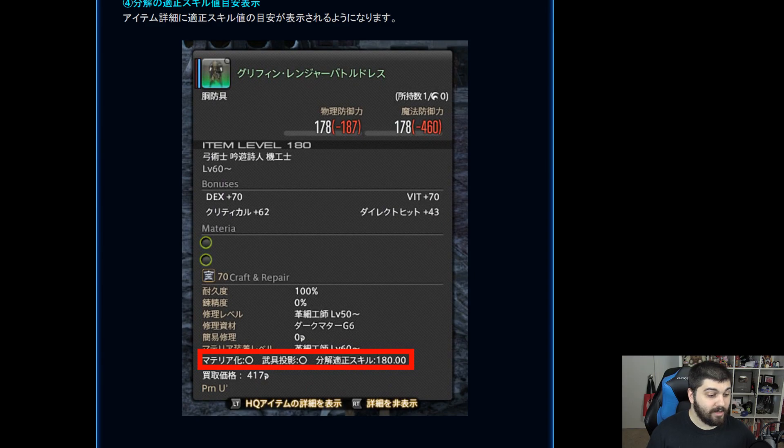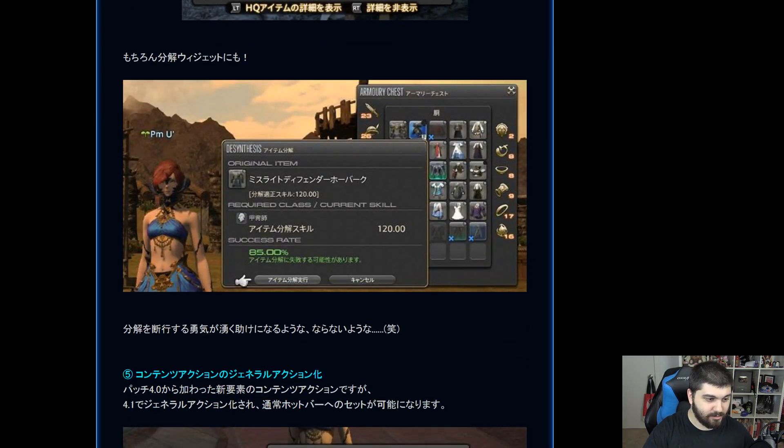Another update is for desynthesis. Right now it's confusing for some people — your desynthesis level and how successful you'll be is based on the item level of what you're desyning. However, some glamour items have higher desynthesis levels than their base level — like a level one item such as the Expeditioner's Tabard can have something closer to 190 for its actual desynthesis level. Now the game displays the desynthesis level at the bottom so you'll know if you're within range to desynth it.